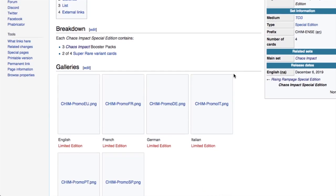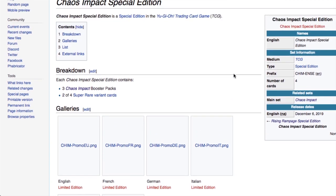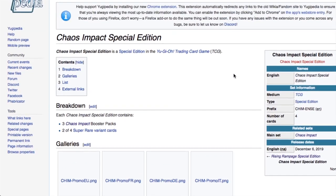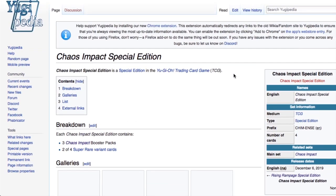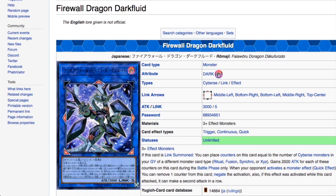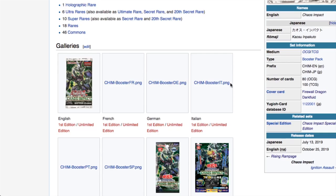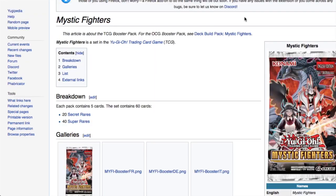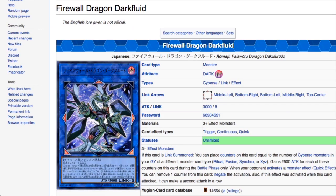The last product we know of for the year comes out December 6th — the Chaos Impact Special Edition. There is no information on it whatsoever yet, but you'll get four promo cards, two of the four promos per purchase, and three Chaos Impact booster packs. There will probably be more sets announced between Chaos Impact and the Special Edition as well.